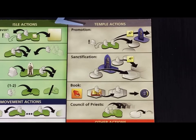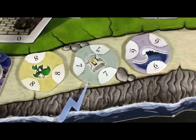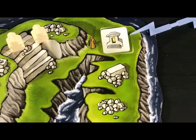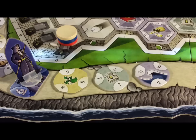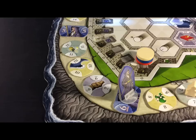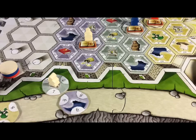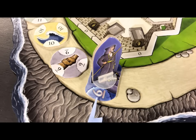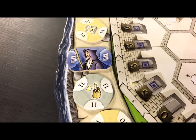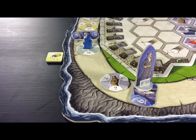Temple actions are also available. With the promotion action you need two novices from one island to claim a temple tile. The tile must be the same symbol as the island from which these novices come and it must be approved, which means it lies between the temple guard and the landing area. Put one novice on the temple tile and the other novice becomes inactive. If you have a bribery token then you can use it to get past the temple guard and claim an unapproved tile in the next section behind him. The sanctification action allows you to move your approved temple tile into the temple — move it to the same numbered space on the board and gain influence points equal to the number of points where the temple guard is standing. This number gets smaller each round so try to get there early. You will need yet another bribery token if you want to move an unapproved temple tile into the temple.